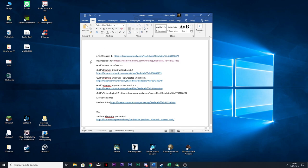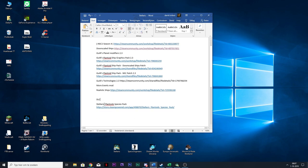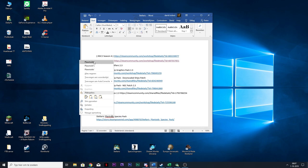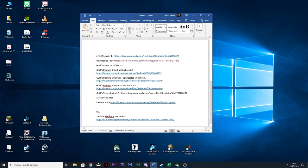These are the mods we're going to be playing with: NSC2 Season 4, Downscaled Ships, Ghillie's Planet Modifiers 2.3. I still have to add the link — Planetoid Ship Graphics mods. We got the Planetoid Ships Pack, the NSC patch 2.3, Ghillie's Technologies — he's been working really hard on this one, it's been out for a few months. Also More Events, Realistic Ships, and some of these will require you to have the Stellaris Plantoid Species Pack.